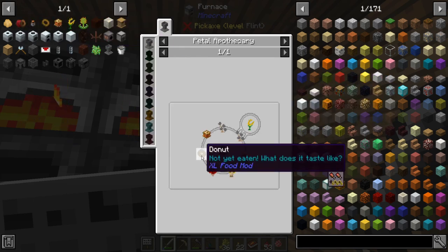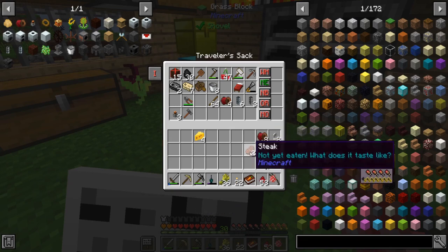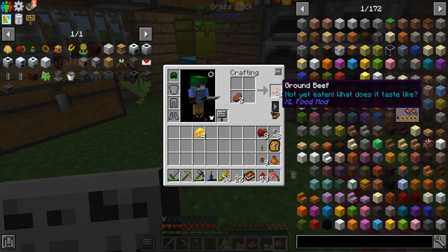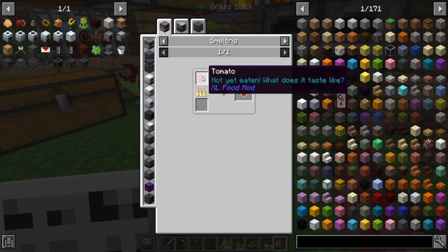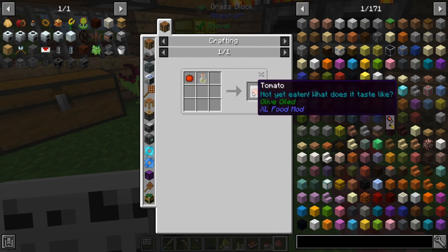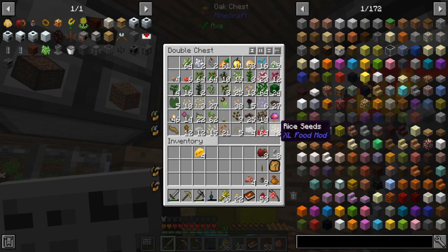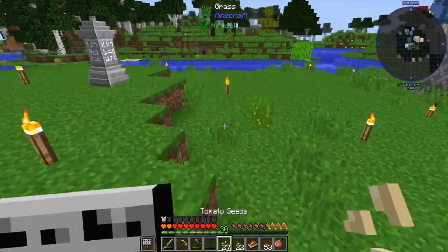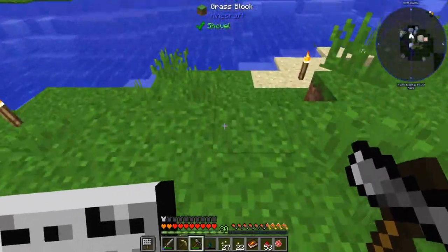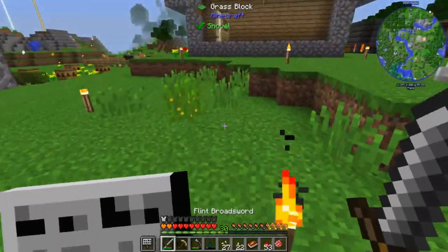You need some dough for lasagna and some for donuts — just eight for donuts, that's where those numbers came from. While that's going, put steak in the crafting table to get ground beef for the lasagna. Oh no, we need tomato sauce — I didn't even look at that. Do I have tomatoes? I've got to have them somewhere.